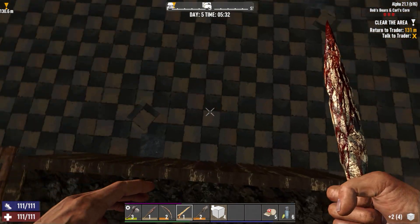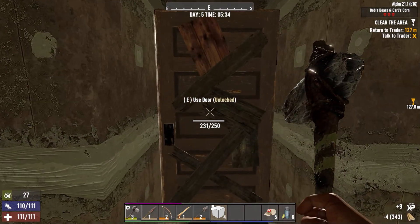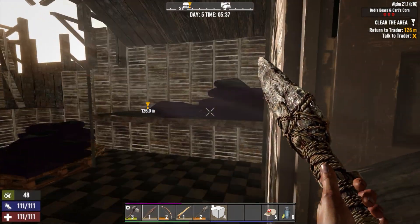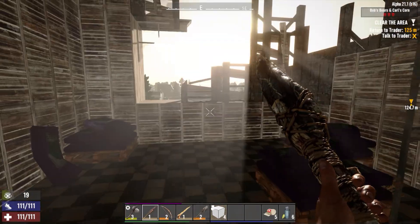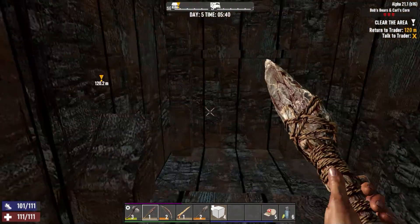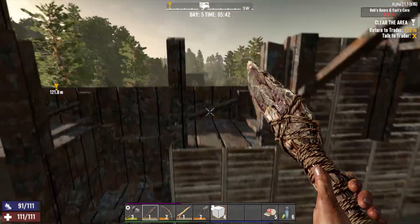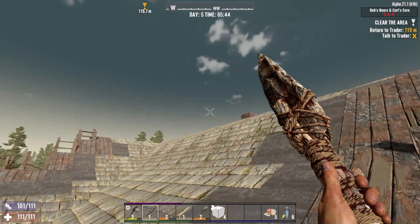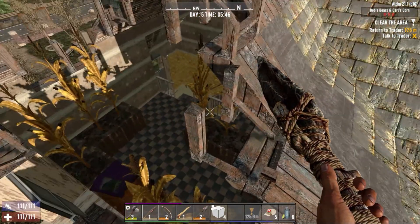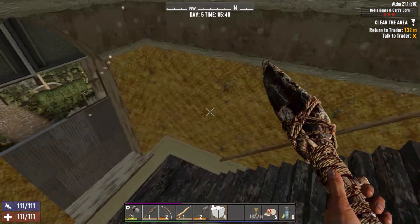Nothing there, alright. Wait, don't you do that — there. There was nothing here. Let's get out of here — ooh, that was close. It's about time the trader opens, I think. Is it 6:30? I don't remember. Let's go back — got some stuff to trade. I'm gonna open up another trading route after this horde night. I just gotta start building my horde base and I need more wood. I'm going to move to another place so I'll have a base here.